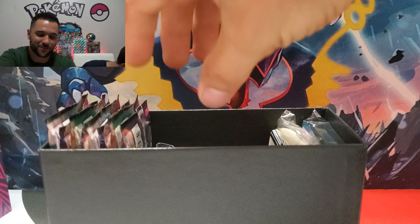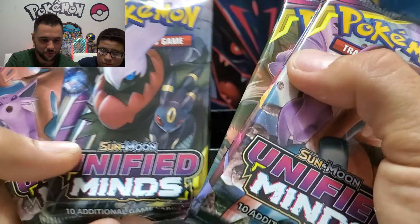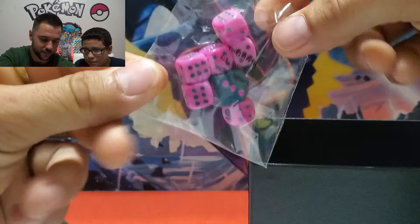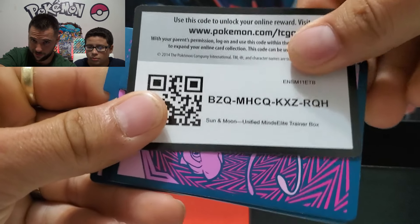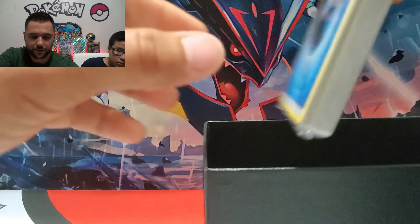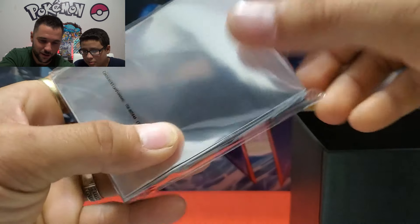Look at it! This is our first time touching these. Eight Unified Minds packs. We have every type of art — Eevees, Espeon, Garchomp, Giratina, Humbly, Darkrai — I think that's all of them. We've got dice, which actually look pretty cool, a code card, dividers for your set, tag team GX art, and your little coin flipping tokens.